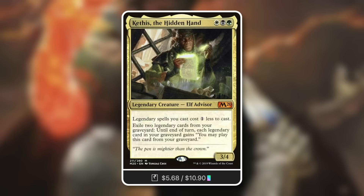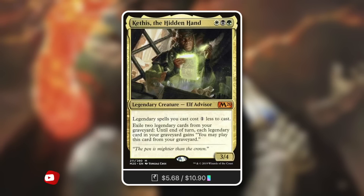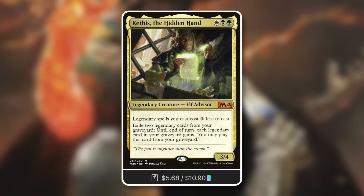So first up, this can be great fodder for you — filling the hole of a removal spell in multiple ways. This card can be great fodder to exile out of your graveyard to allow you to play other legendary things. Or if you really need to cast it again, exile other legendary things and you've got access to that card out of your graveyard.